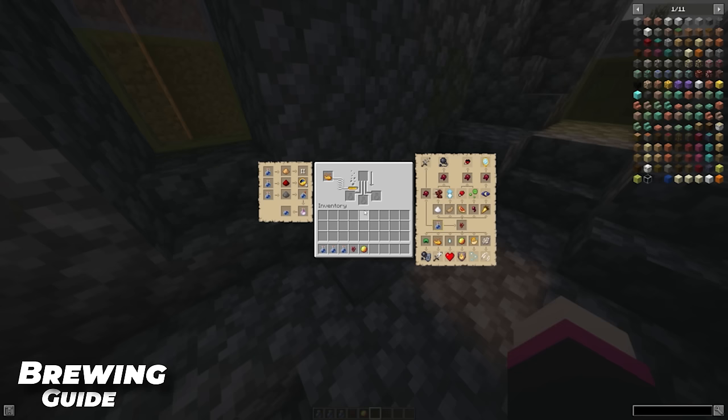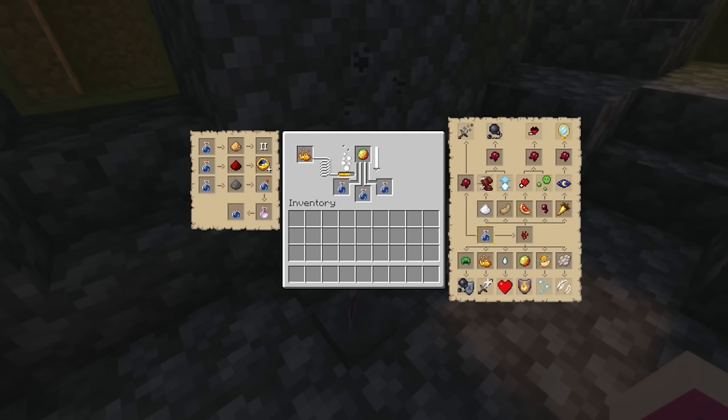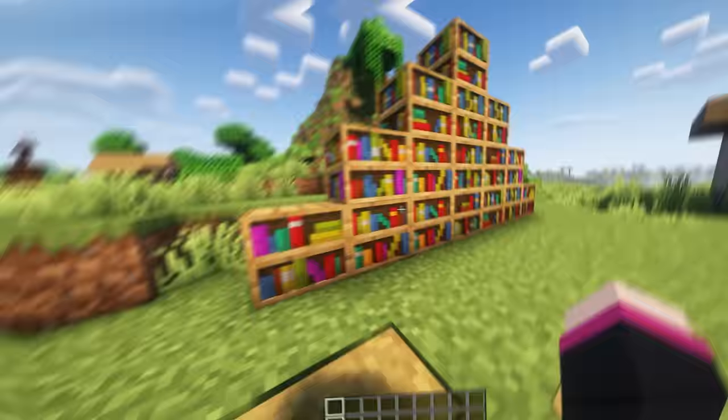Installing the Brewing Guide resource pack is the equivalent to owning the Krabby Patty secret formula. This pack will give you a cheat sheet showing you what you need to make certain potions. This is perfect for dumb asses like myself who don't know diddly squat about brewing. A perfect pack for just about anyone, especially if you want to learn all the potions properly. And it's super simple to read, so anyone can understand it.